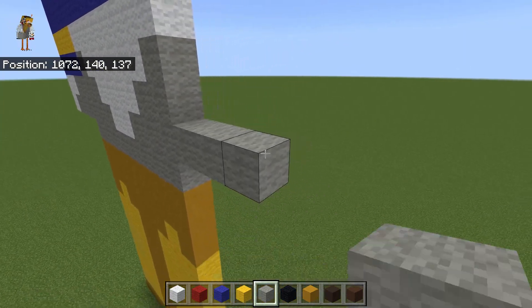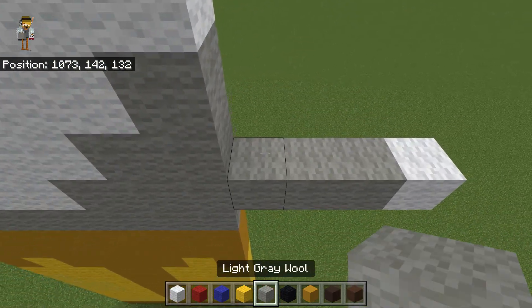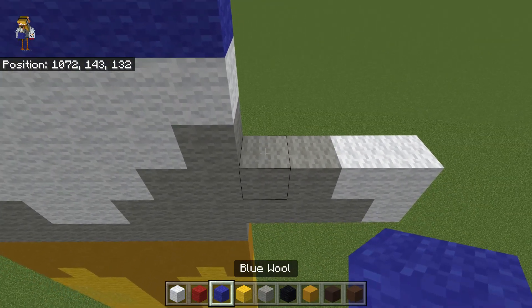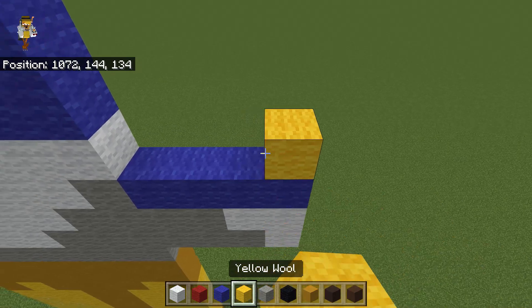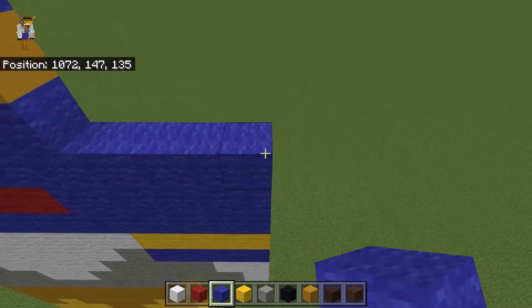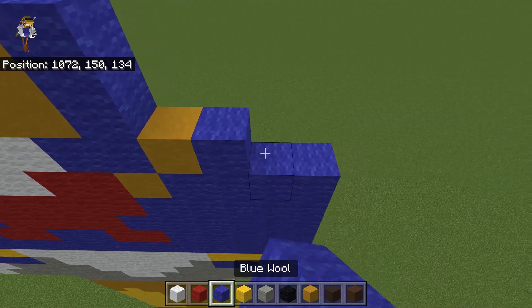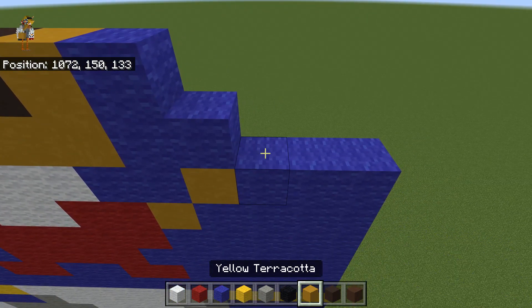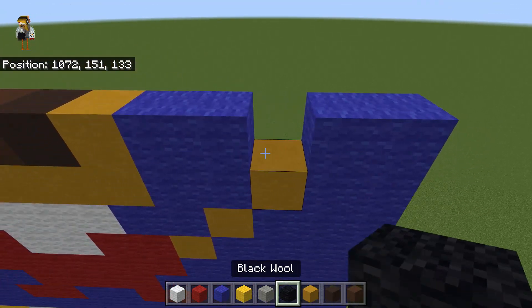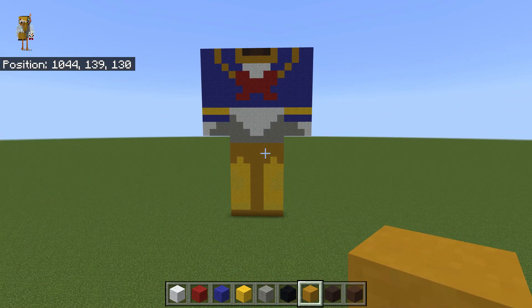Once you have that, all you want to do is come over to the other side and do the same exact thing. So, three light gray wool, one white wool. Going from right to left, you want to do two light gray, two white. Do a solid row of blue wool, solid row of yellow. Five solid rows of blue wool. One yellow terracotta, three blue. Then one blue wool, one yellow terracotta, two blue wool. Repeat that for the next row, leaving you with something that looks a little bit like that for the front.